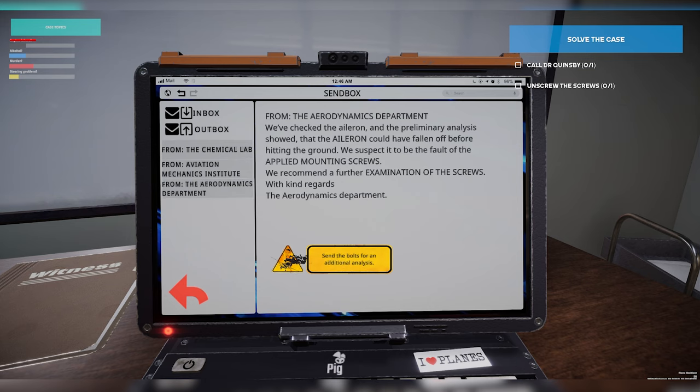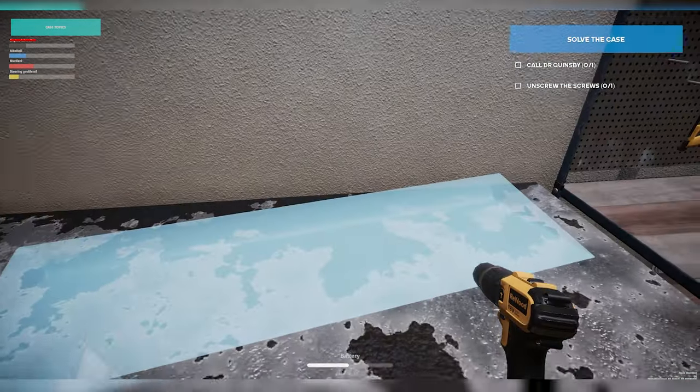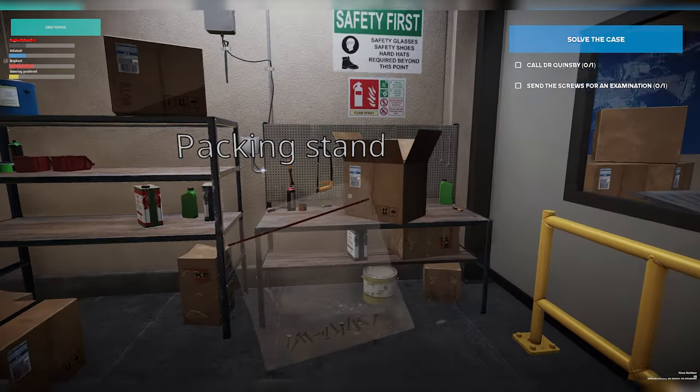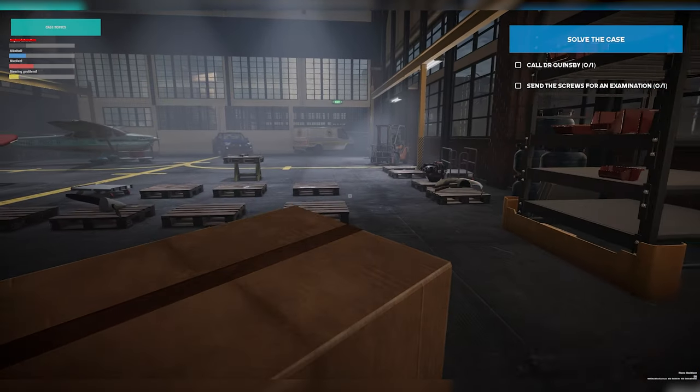From the aerodynamics department: we've checked the aileron and the primary analysis showed that the aileron could have fallen off before hitting the ground. We suspect it to be the fault of the applied mounting screws and recommend a further examination of the screws. That's very interesting. So we're going to go ahead and send the bolts for additional analysis — we've got the screws in this little plastic bag and we're going to put it in the box and ship it out for examination.